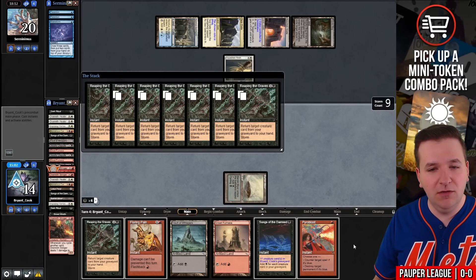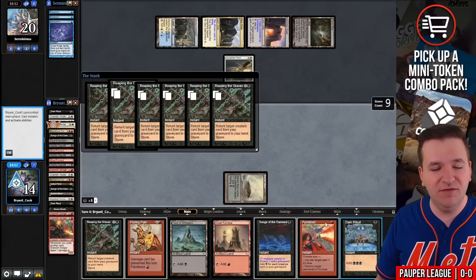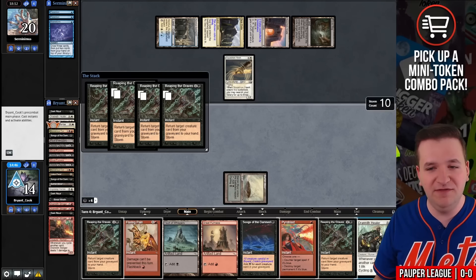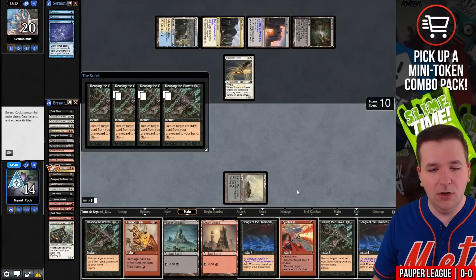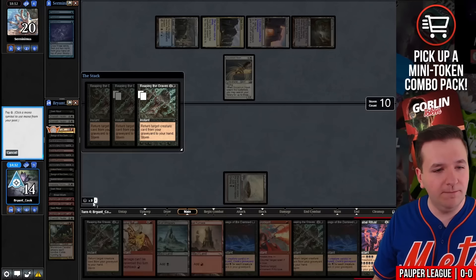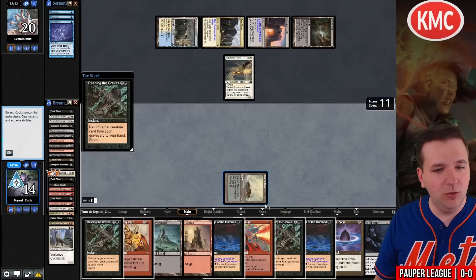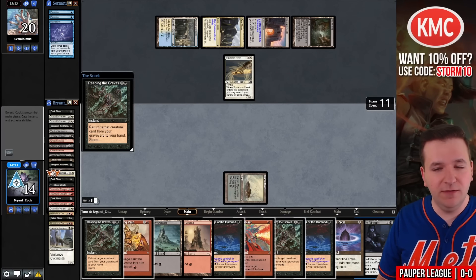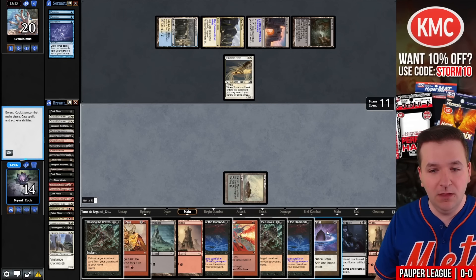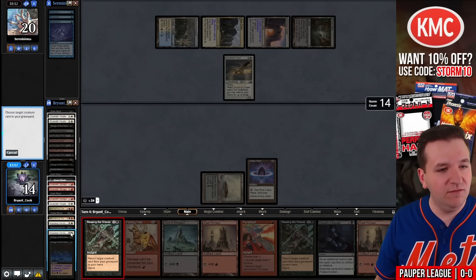By leaving Songs of the Damned in my hand, I can keep cycling and potentially add more creatures to the graveyard, then cast Songs of the Damned later for more than 11 mana. My fear is that we exiled five creatures to the Bajookabog, but we'll see how it pans out. Cycle Healer — another Songs of the Damned. Now I'm just looking for Lotus Petals. Cabal Ritual. Cycle Monstrous Carabid — there's a Lotus Petal. Cycle Imposing Vantasaur, Deadly Dispute. We'll return the Vantasaur, cycle, play out Lotus Petal. Songs of the Damned. Songs of the Damned. Reaping the Graves — this will return everything.